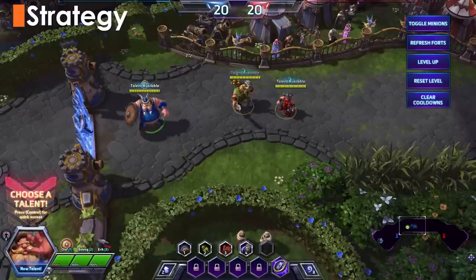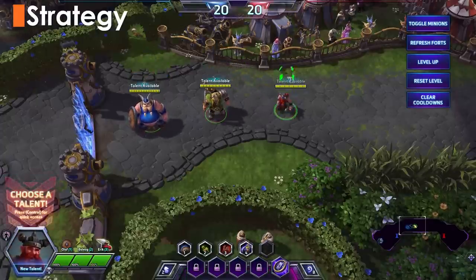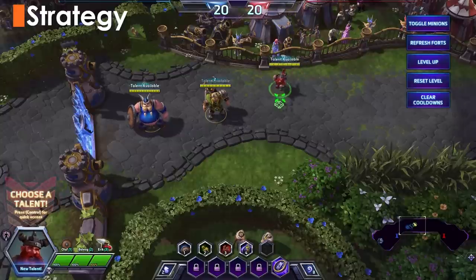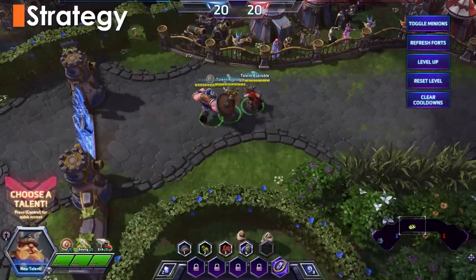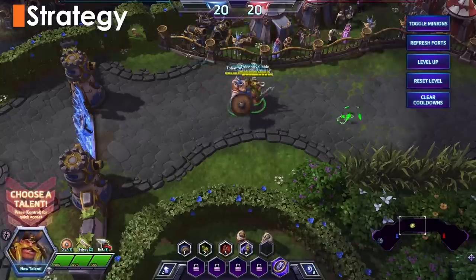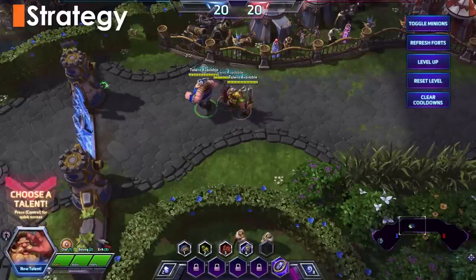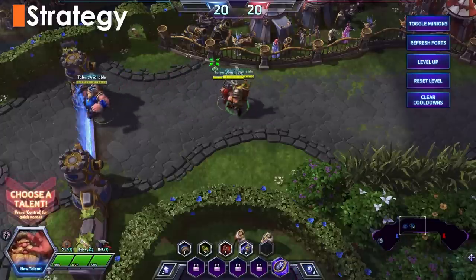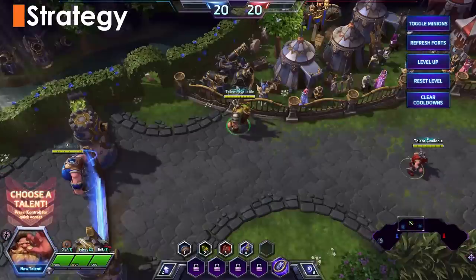Let's first talk about how to control the Vikings, since there are three of them and it takes some getting used to. You can use the number keys to select individual Vikings, with the four key selecting all three. Hitting the number twice will jump to that Viking. You can click each Viking individually, and you can also click and drag the mouse cursor to select any number of Vikings that you want. It's also helpful to keep in mind that you can direct the movement of your selected hero by right-clicking on the minimap, which is useful when you don't need too much precision.